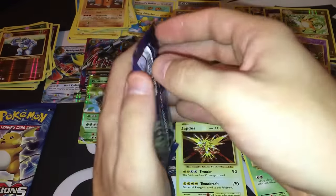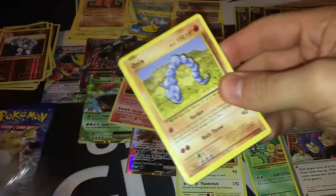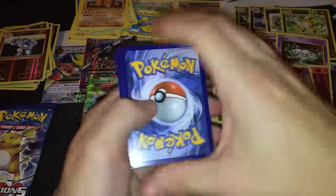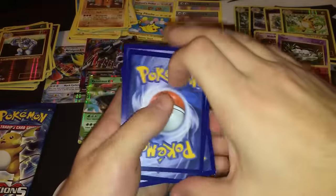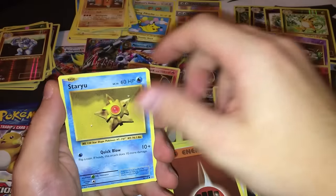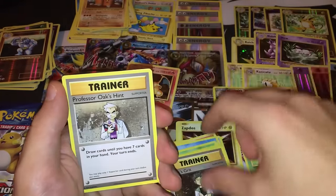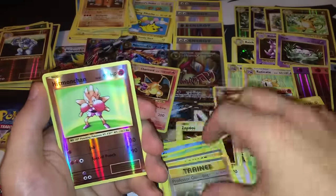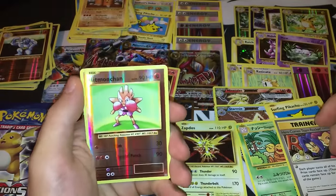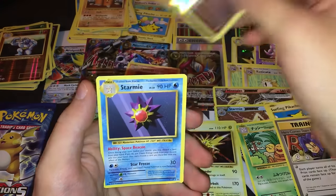Two more packs to go — somebody should call me and tell me I'm not dreaming. Pack thirty-five: Onix, Magikarp, Fighting Energy, Staryu, Tangela, Polywhirl, Brock's Grit, Professor Zook. I even managed to pull a Hitmonchan! Reverse foil Hitmonchan and another Staryu.